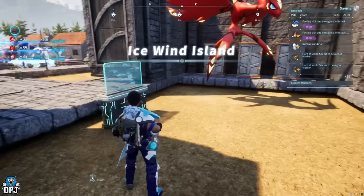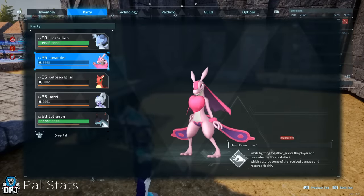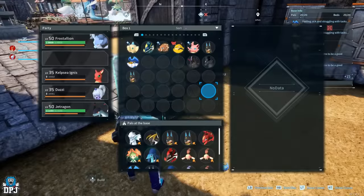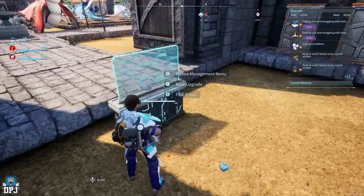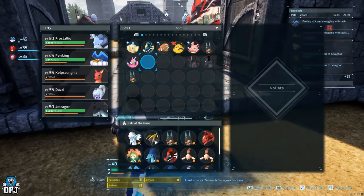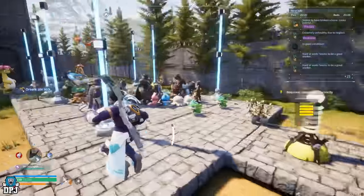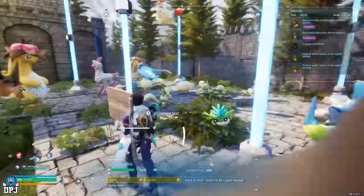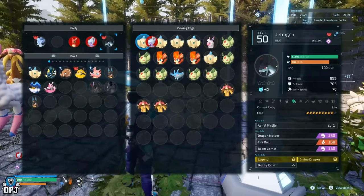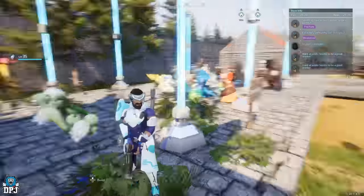There are three ways to instantly revive pals that all still work. If your pal is KO'd and needs that 10-minute timer in the pal box, these tricks skip it. First: drop the KO'd pal from your party, fill that slot with another pal, then pick the dropped pal back up — they'll go to your pal box revived. Second: put them in a viewing cage and take them back out — the KO timer is gone. Third: have them in your party and go to sleep at night. When you wake up, they're all fine.